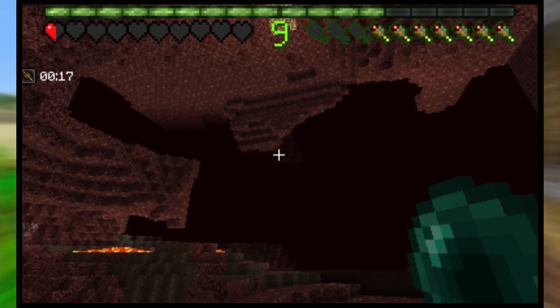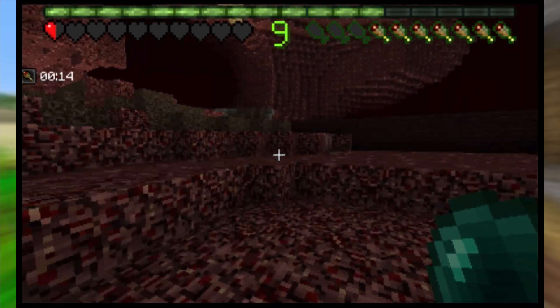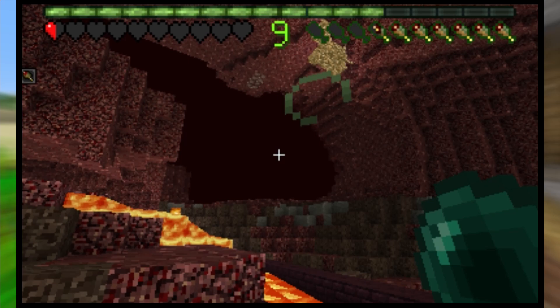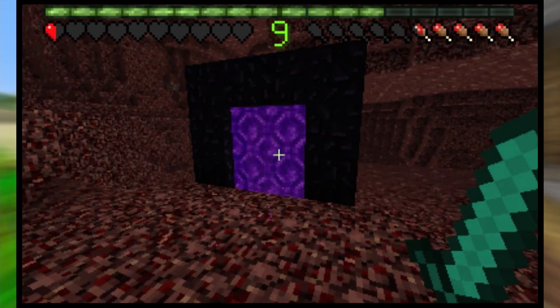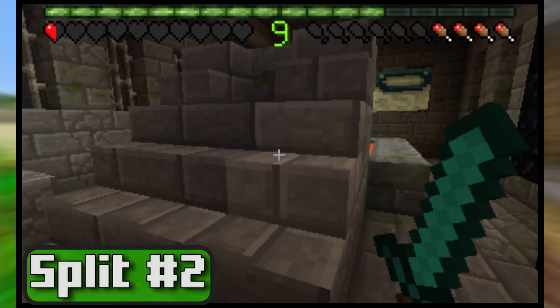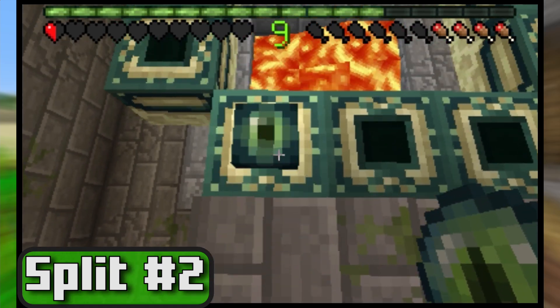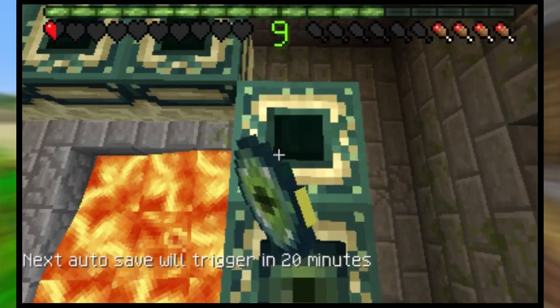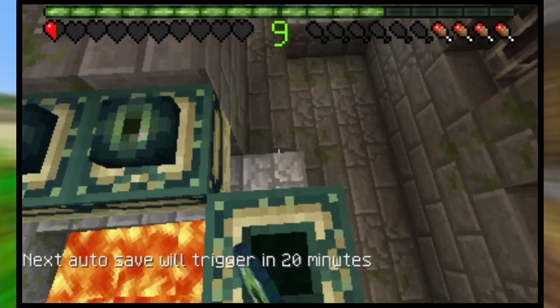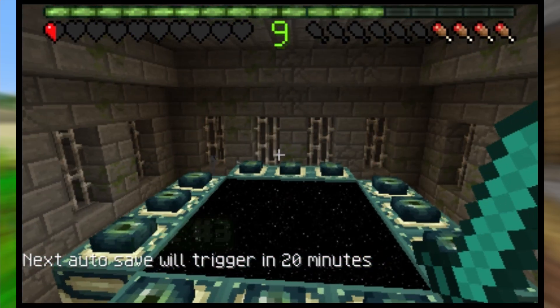Now you are at where you started at the nether fortress. Go to this exact location and enderpearl around here, and once you do, you will end up around this vicinity. You should see the portal at this point, so go ahead and go back into it and make another split. Now go up to the nether portal, add all of your eyes to the portal frames and enter the end. Once your game freezes as you enter the portal, make yet another split.